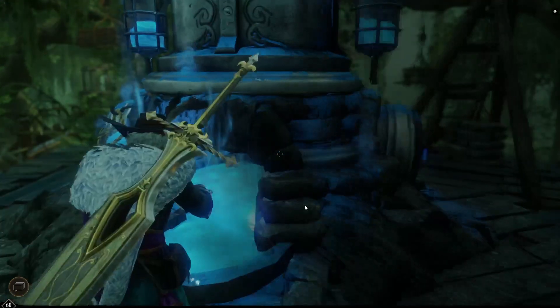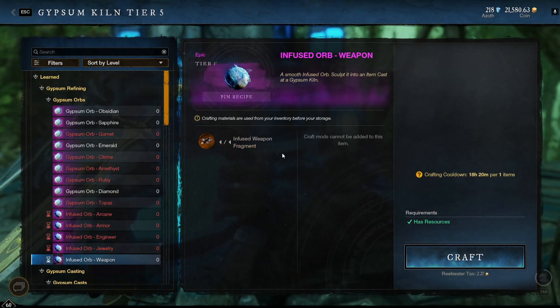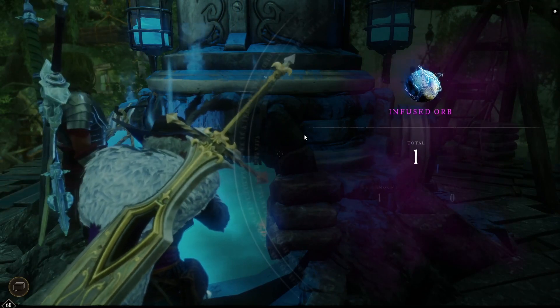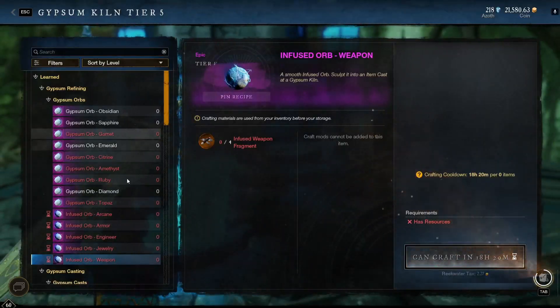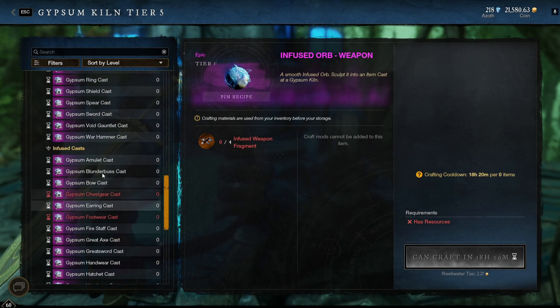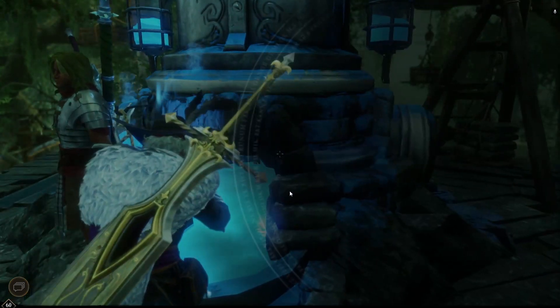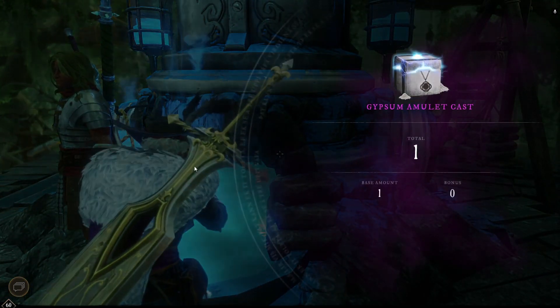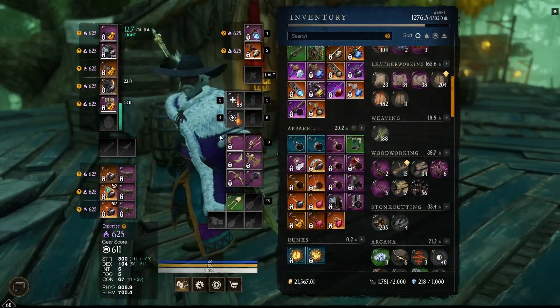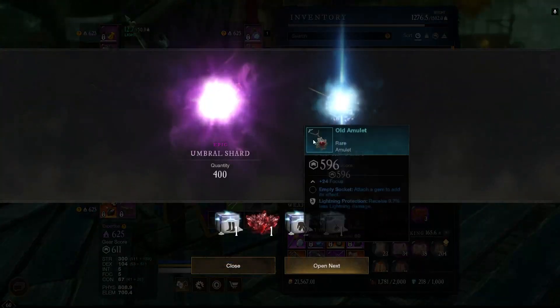The main advantage is that you don't need to do daily activities or waste a lot of time — you can just buy the materials. The disadvantage is that you will spend gold on the Gypsum Orbs and Emerald Shards, but for me that's not a big deal. I can spend 2,000 gold and gain 4,000 Emerald Shards. Then using these Gypsum Infused Orbs you craft Gypsum boxes and open them to gain Emerald Shards. You can craft 5 boxes of this type per day.